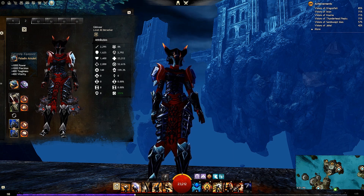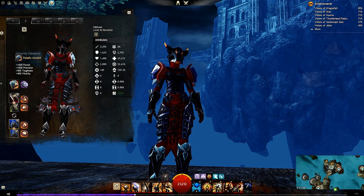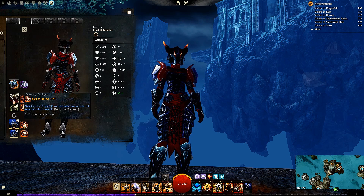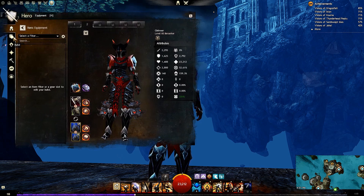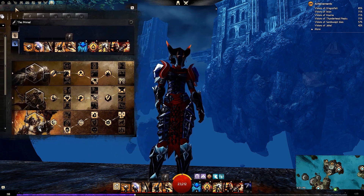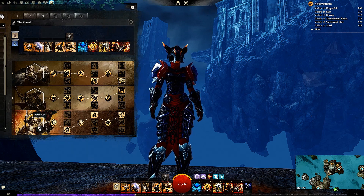First and foremost, we have the amulet. I'm using Paladin amulet and I'm using Rune of the Fighter — toughness and power, extra vitality, making sure that I'm alive. Taking Sigil of Cleansing, Sigil of Revocation, Sigil of Battle, and Sigil of Intelligentsia. Next we're going over to the specializations, and I'm running Defense, Strength, and Berserker because Berserker got a little bit of love in PvP and WvW.